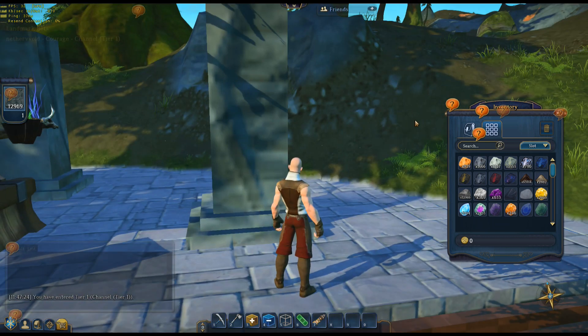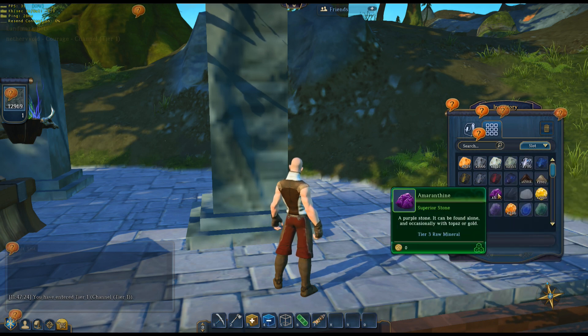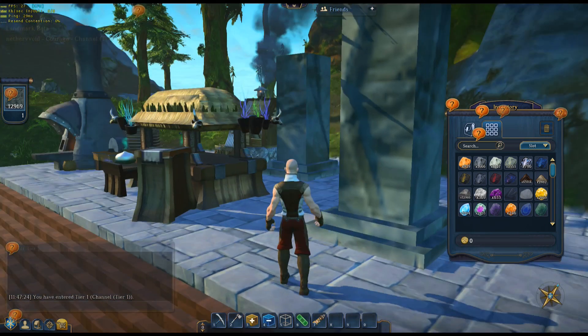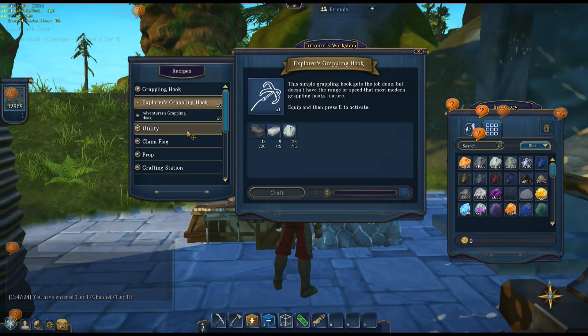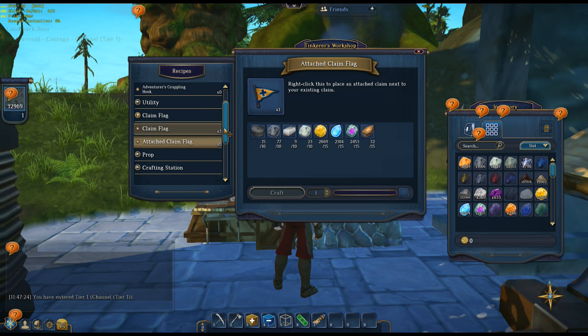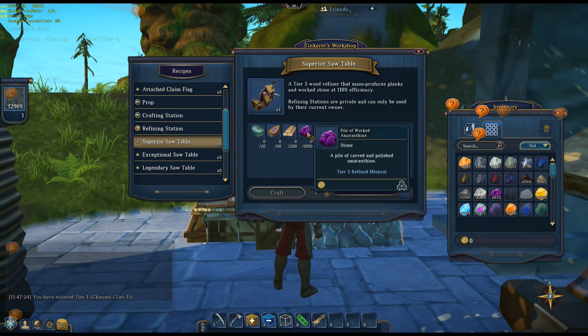I did find some marble in the tier 2 zone — I've actually been to a tier 2 biome already, just to mine up stuff. I found some amaranthine, which is a special stone you need for different things. I think it might be the refining station — like the superior saw requires that.